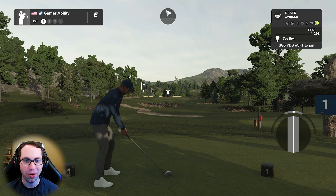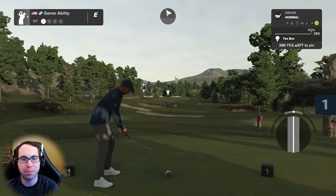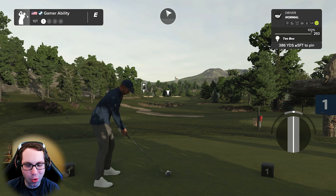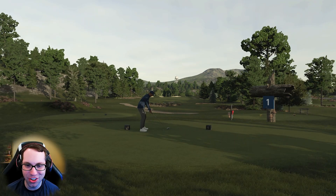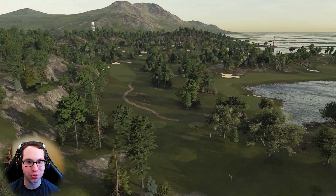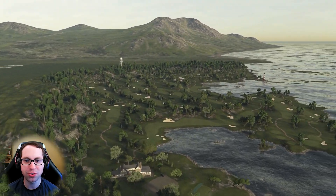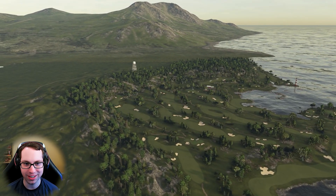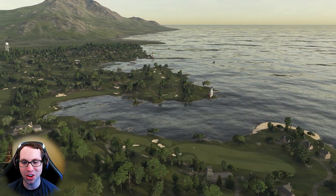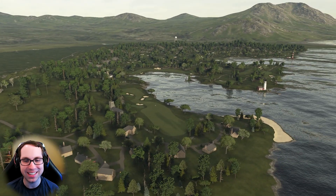We get to the first tee and it is just beautiful — the water tower in the background, the way everything is planted and sculpted, and we already have our first postcard moment. Let's take a look at the flyover here at The Gallows. It's a coastal course, and you all know I love coastal courses. Just look at the way Ret designed this — there are golf holes along the coast and it is so well done.